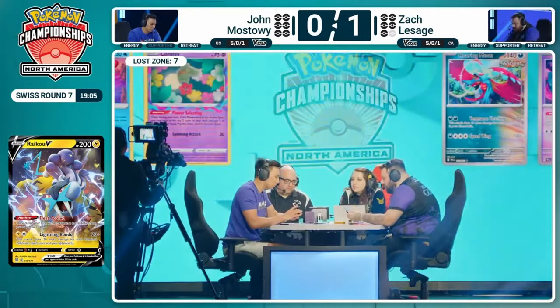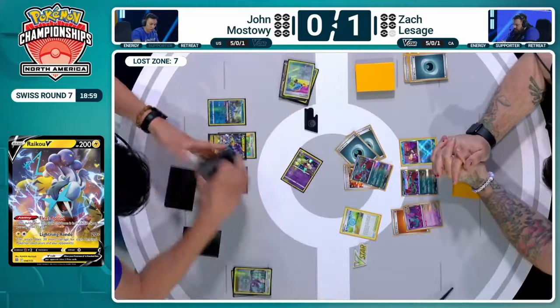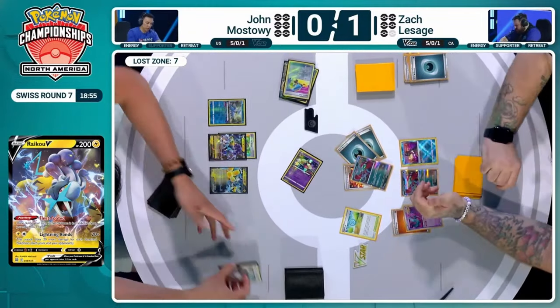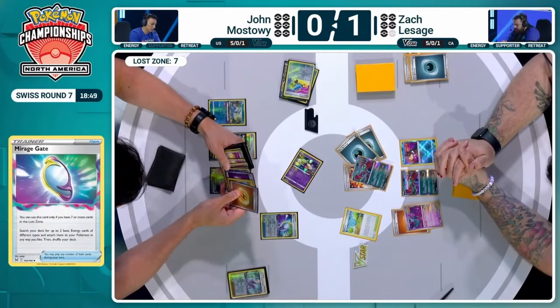The Raikou is coming into play, using the Forest Seal Stone — likely for Iron Hands. Lightning Rondo does 20 base plus 20 for each benched Pokémon: add up bench Pokémon, add one, times by two, add a zero on the end. We've got 140 damage. Jon is foresting for Mirage Gate. He'll need a Lost Vacuum to get the KO this turn, since two more bench Pokémon won't be enough on their own. There is a Lost Vacuum in hand — he could hold it for later though, since Zack has no energy on the board. Jon goes for the Sada play. Raikou is powered up thanks to Mirage Gate.